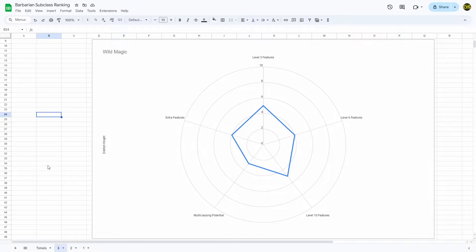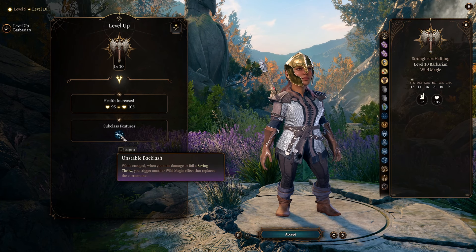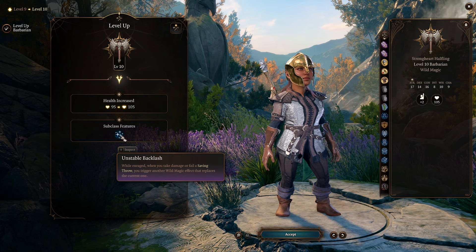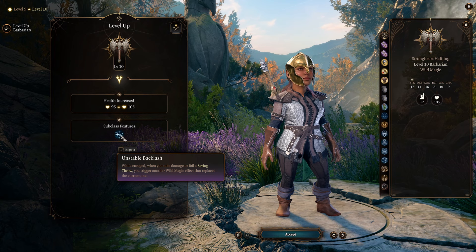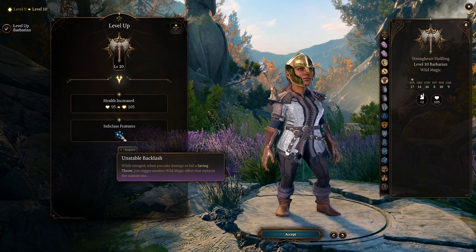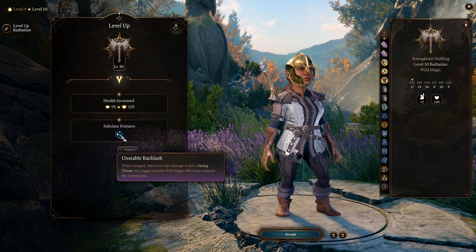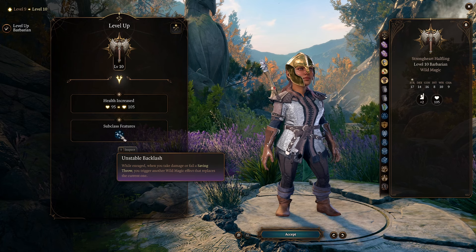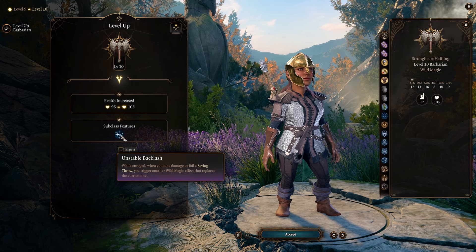This doesn't mean you can't use a Wild Magic barbarian — it's just not for me. Use whatever you find fun or fits your party. And the level 10 feature: when you're raging and you take damage or fail a saving throw, you can trigger another Wild Magic effect. But since these effects at level 10 are not that useful, and most of them are not particularly strong by then, it's just too random to rely upon. I can't rely on it — a 5 out of 10. Overall Wild Magic gets 21 out of 50.